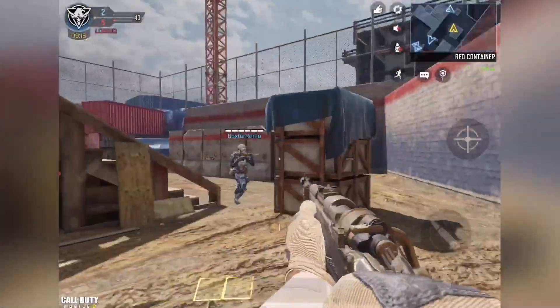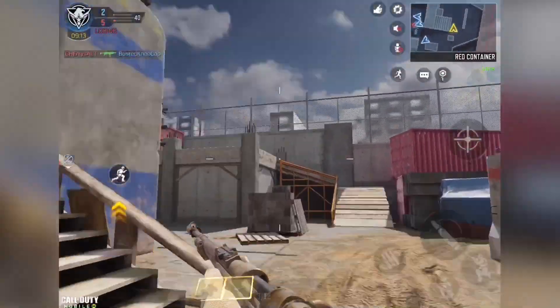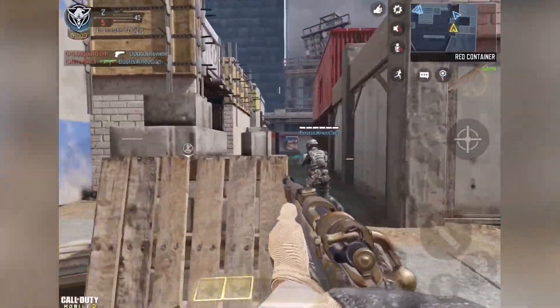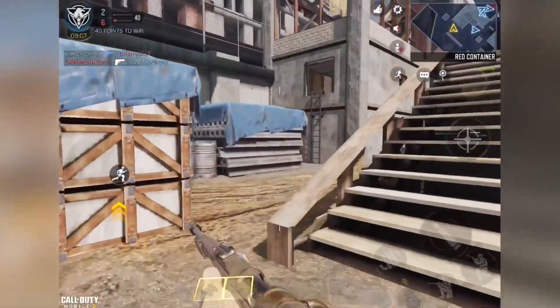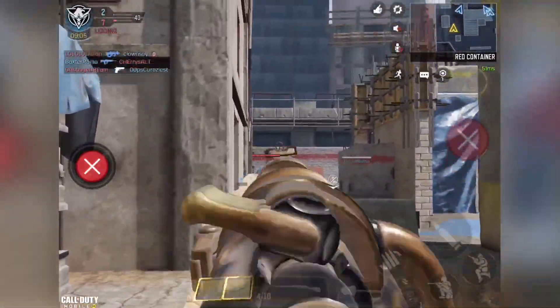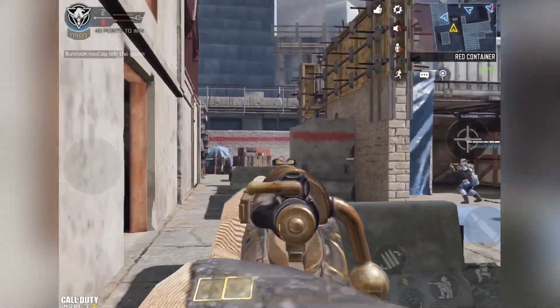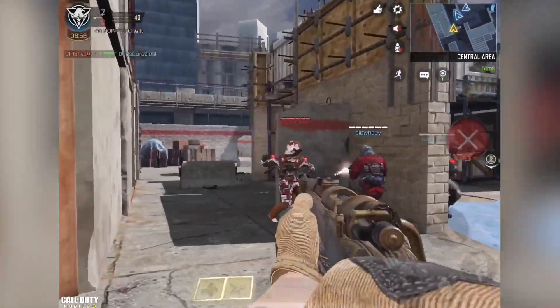The skin itself is pretty solid, nothing too crazy. It is the first free Kilo blueprint that they've given out, so people will definitely be happy about that. The skin isn't bad though — pretty solid looking, very clean. Pretty cool, got the gold accents and that kind of thing, and again, very Wild West themed.